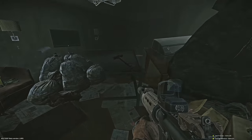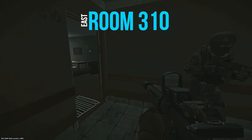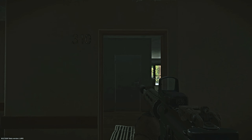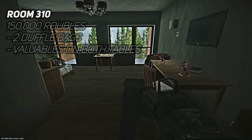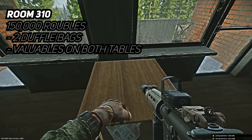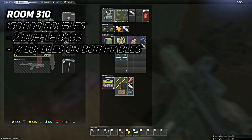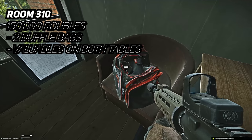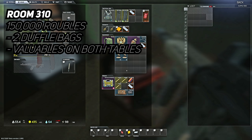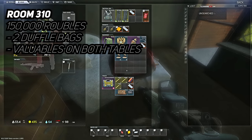Finally, after looting rooms 222 and 226, head upstairs to room 310 — the more commonly known room for high-tier loot. The key only goes for 150k on the flea market at the time of recording. Inside you can find two duffel bags which seem to have a higher chance of better items like paracords, which go for 50k on the flea market. There are also two tables inside with rare gold item spawns including bitcoins, gold chains, lions, and roosters. This room alone can make you a very heavy profit.